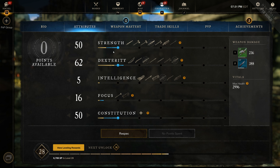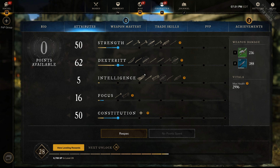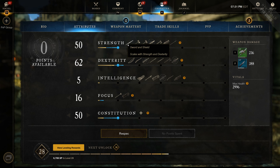The greatsword actually scales evenly with strength or dex. Not only does that allow you many more ways to build the weapon — you can go either strength or dex to pair it with most other weapons in the game — but because it scales evenly with either stat, you can pretty much pair it with almost any other weapon. It's going to be a lot easier to pair it with an off-scaling weapon like the void gauntlet than it would be with the rapier or the sword and shield.